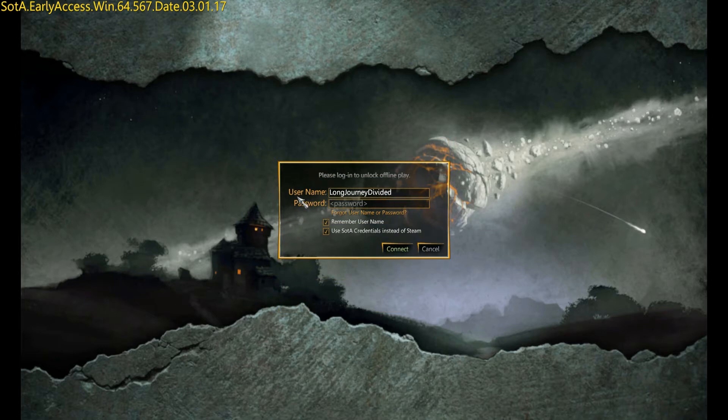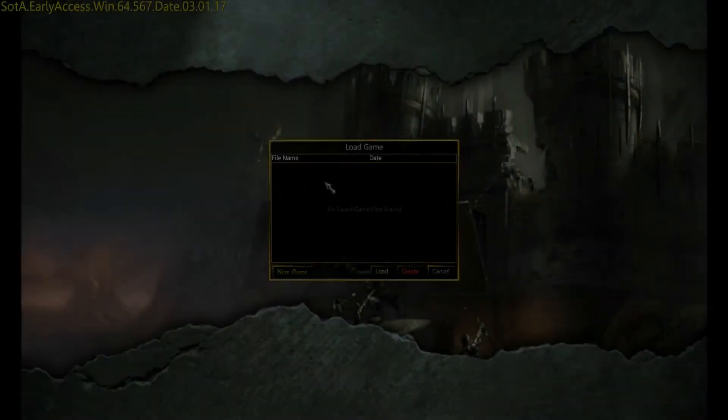When you decide to play offline or online, you must type in your username and password. You must also agree to the end user license agreement — there will be two of these.